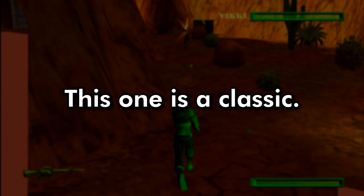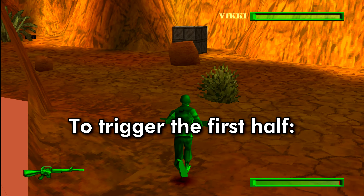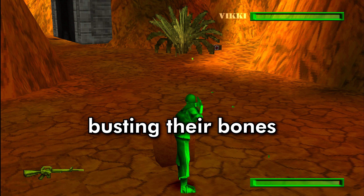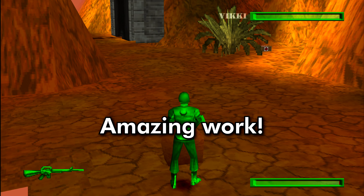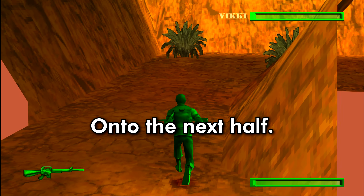This one is a classic. For the longest time I have been activating only half of this easter egg. To trigger the first half, go behind this rock near the tunnel and shoot the bush with any gun until you hear the sound of someone busting their bones or something. Thank you Dimitri Dzuba for finding this out in 2018. On to the next half.